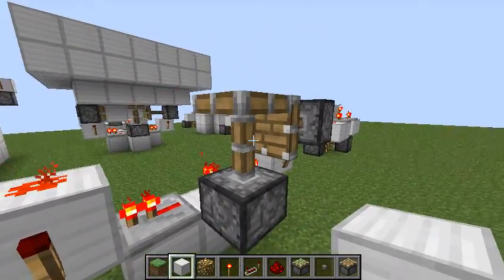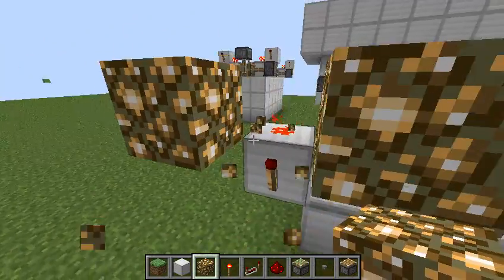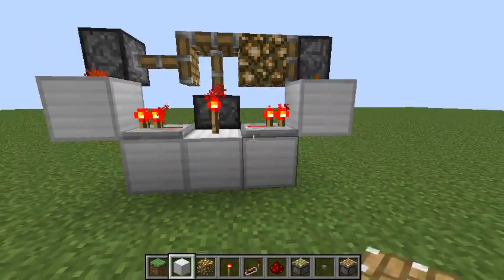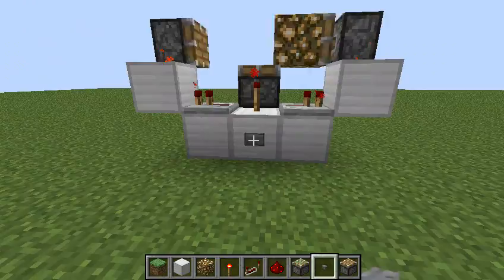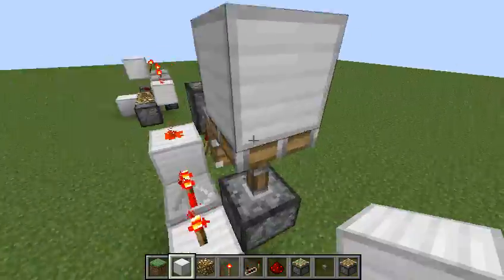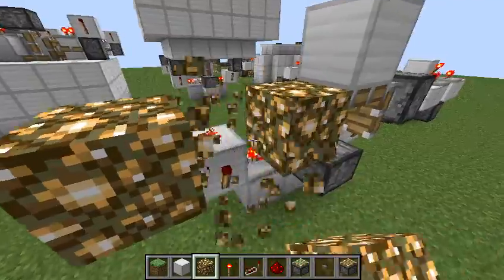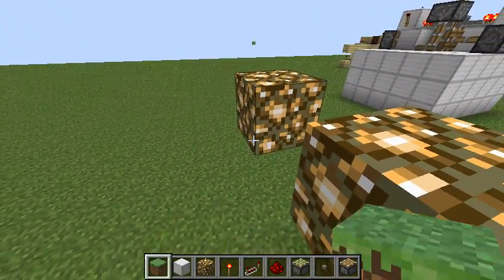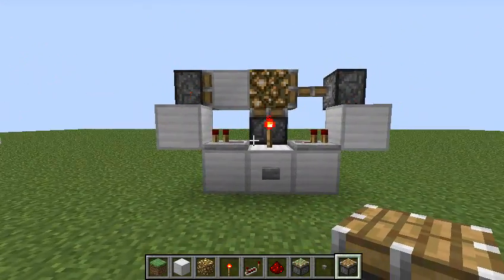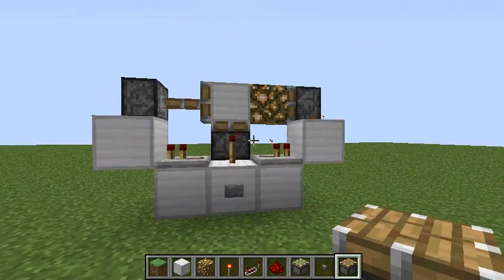Next thing we'll do is place our piece of glowstone right here, and I'll place two more blocks out so that you can put your piston on easily — non-sticky, there we go. We'll place our input button. Now, I definitely forgot to put our floor block on, so there we go. Glowstone, one, two, and non-sticky piston. There we go — now it should work. So if you place your floor block on just before you place your glowstone, you should have no problems.